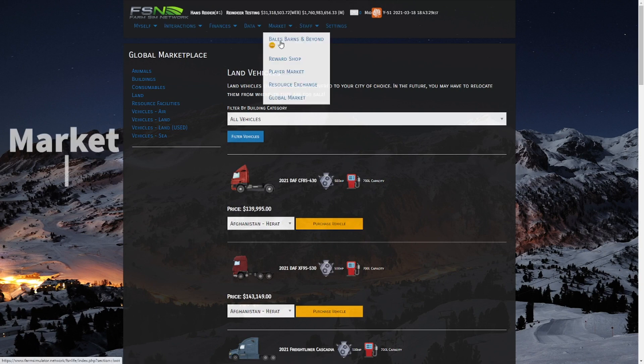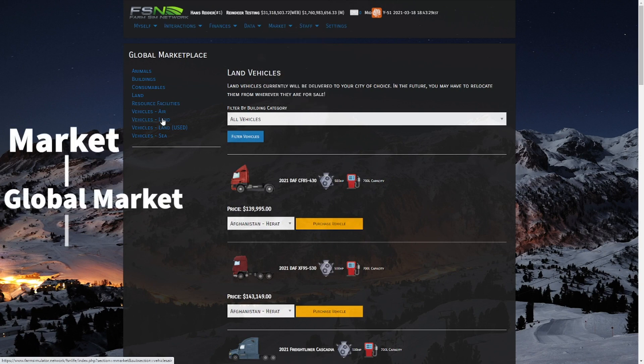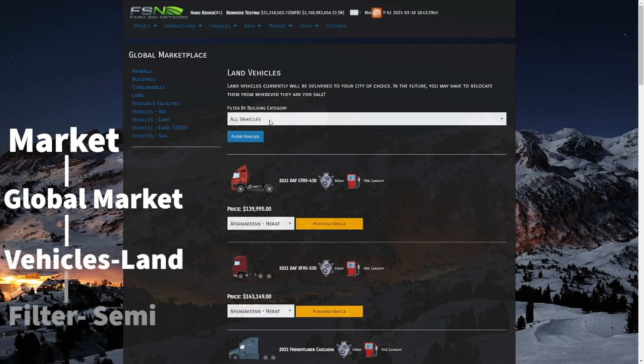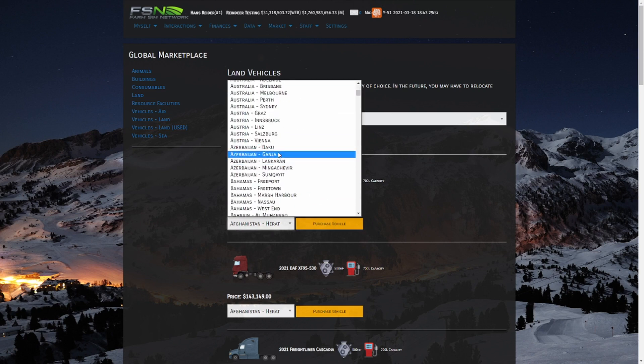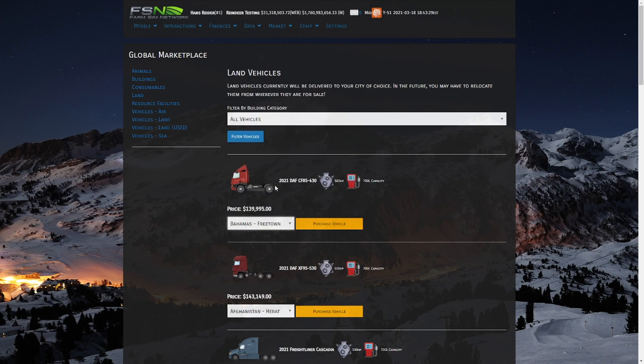The first thing you're going to want to do is head to Global Market, then hit Vehicles > Land, and then filter by semi. This area will show you all new semis that can be bought — they are all between around $130,000 to $150,000. When you purchase a semi you can click the drop-down to select which city you would like it delivered to. If we were to purchase one here it would show up in Freetown in the Bahamas.